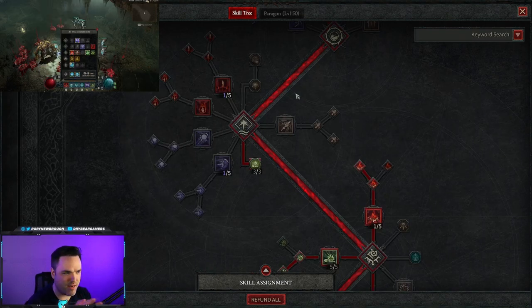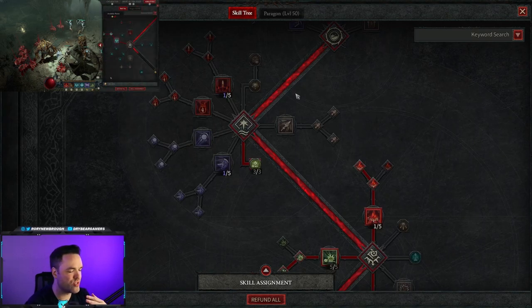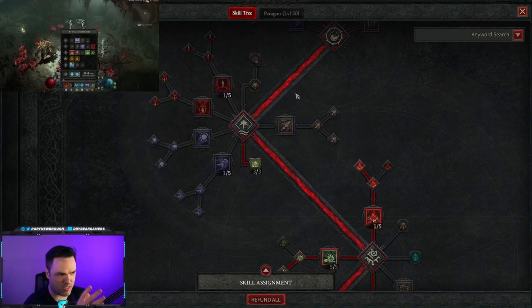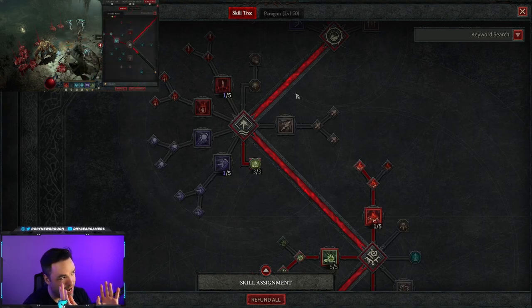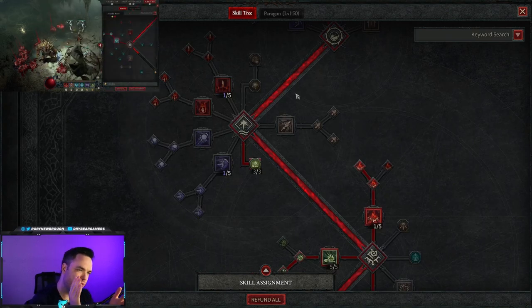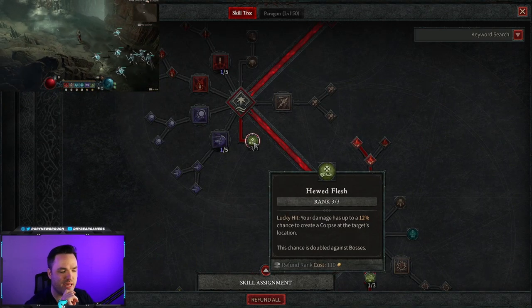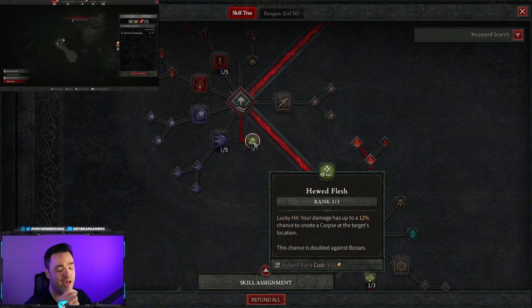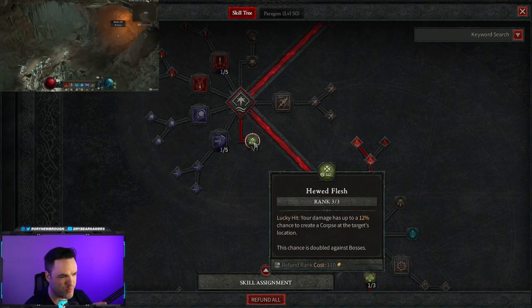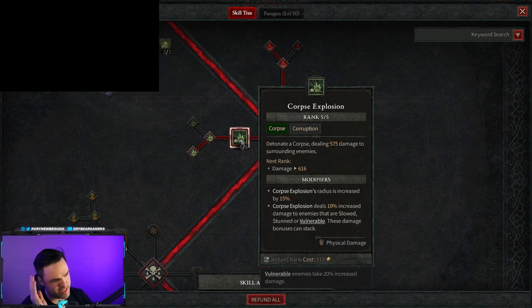In the meantime you can run with Reap, Blight, or something similar until you can actually get the build going. I don't think core skills work here — you have plenty of ways to spend your essence. There is a nice passive in the core tree though: Lucky Hit has a chance to spawn a corpse at the target's location, doubled against bosses. This helps a lot in single-target situations and you can stack Lucky Hit to increase the proc rate.